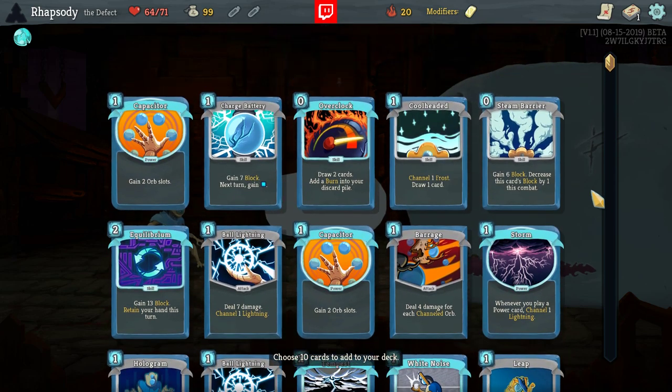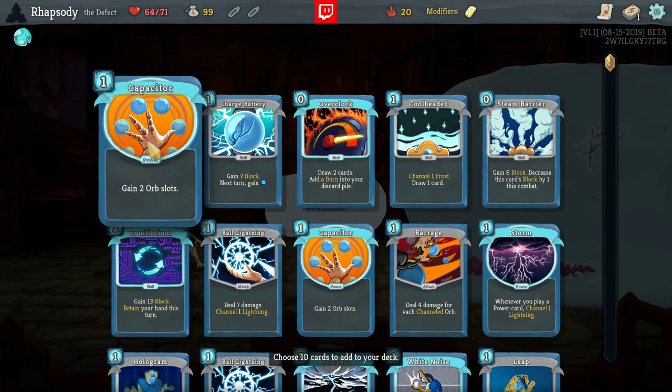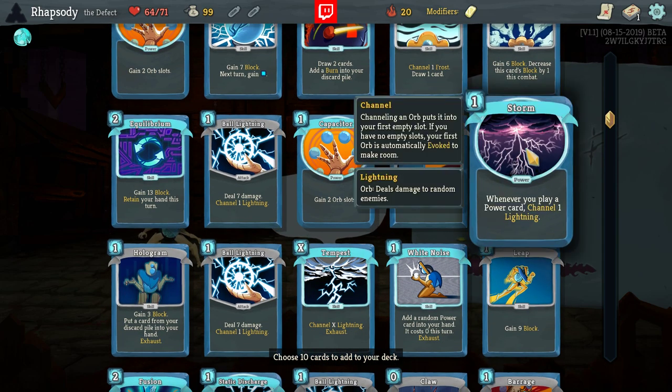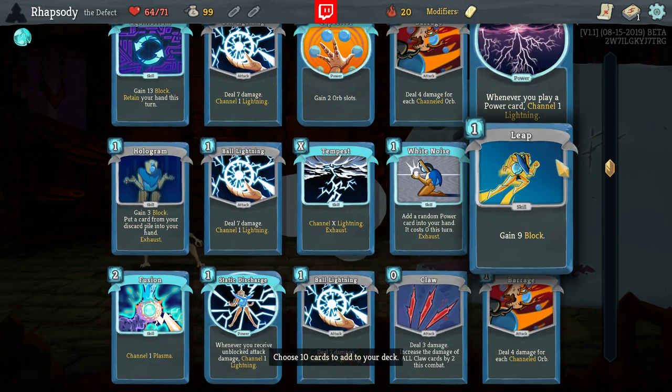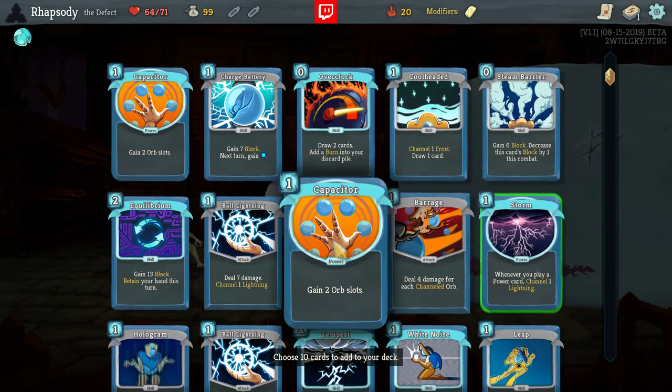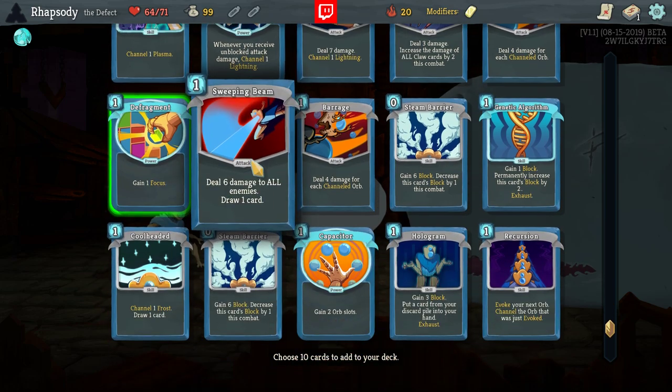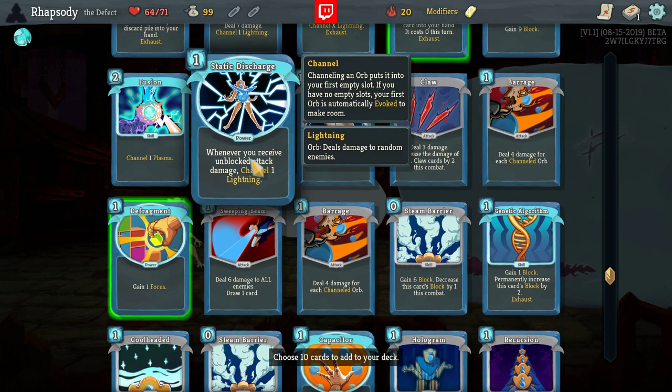Looking at this, I see like two copies of Capacitor. Those are pretty good, but taking two copies of Capacitor really early is very, very laborious. That said, we do have a Storm, so we could go... Let's actually have a look. Storm, Capacitor, Capacitor, White Noise, Defrag, put a Static Discharge in for help against bosses.